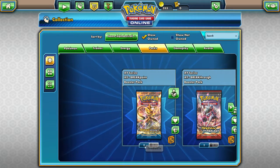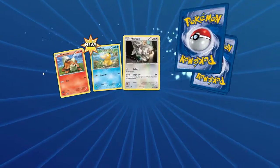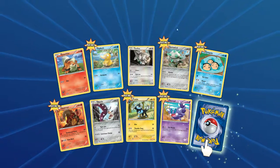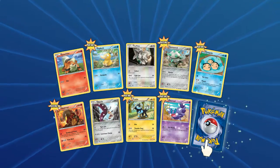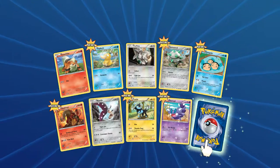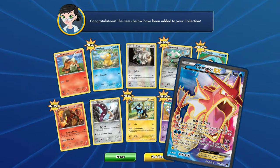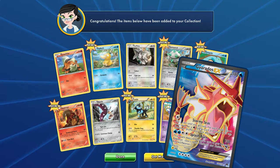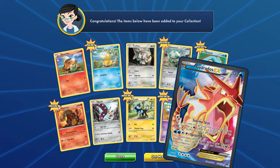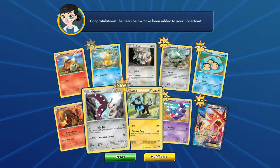Now we have one BREAKpoint pack. Got a Growlithe, Psyduck, Furfrou, Ferroseed, Time Pole, Heatmor, Mawile, Luxio, a Skorupi. And our rare is a Gyarados EX — pretty sweet! Stormy Seas: flip a coin until you get tails; for each heads, search your deck for a Water Energy and attach it to this Pokemon. Shuffle your deck afterwards. Splash Burn for 130 does 10 damage to each of your benched Pokemon. Very nice card. Maybe we'll build a Magikarp Gyarados deck.